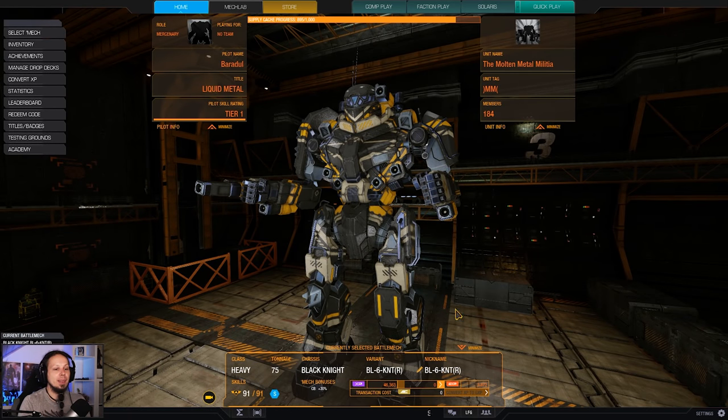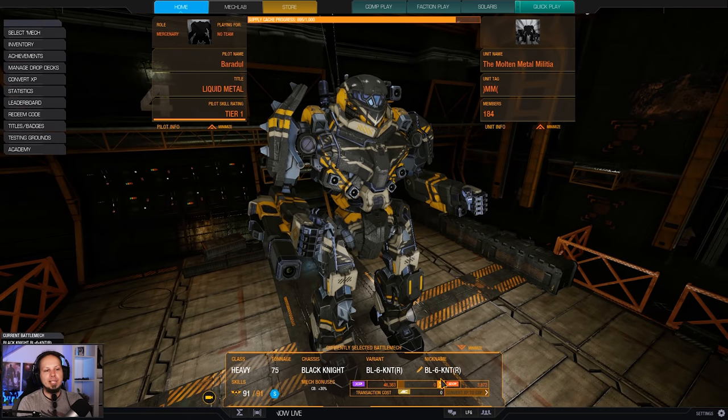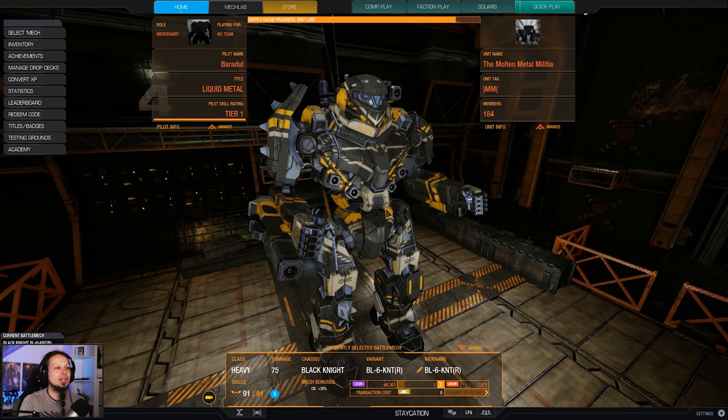We are playing the Black Knight 6 today, because I just wanted to do that. It is the resistance variant — the R here. It's a special variant that I got with a pack, but you can also take the regular Black Knight 6 and you're good to go.